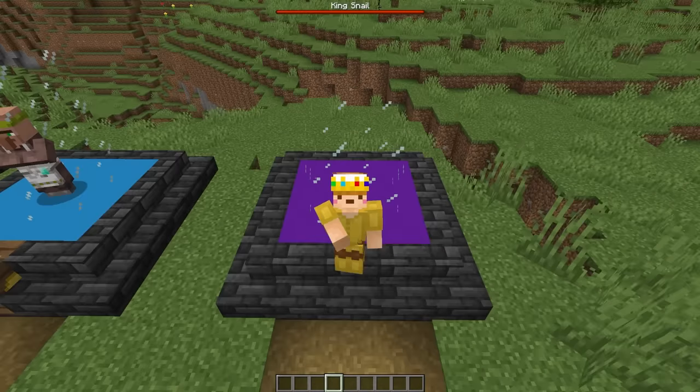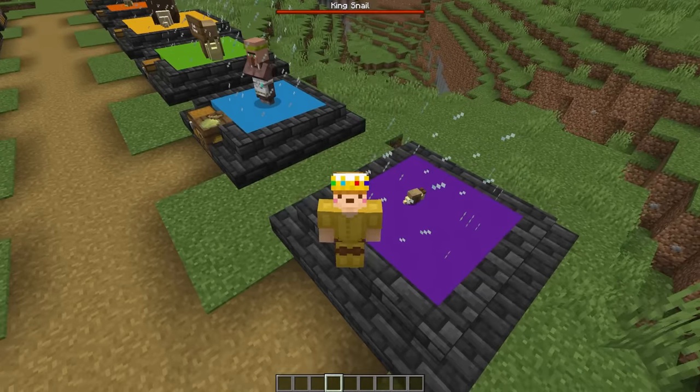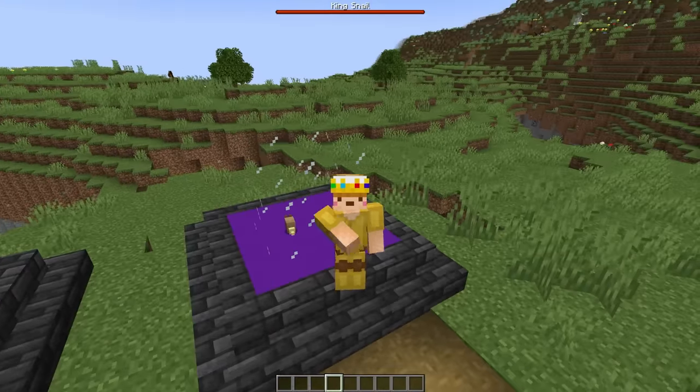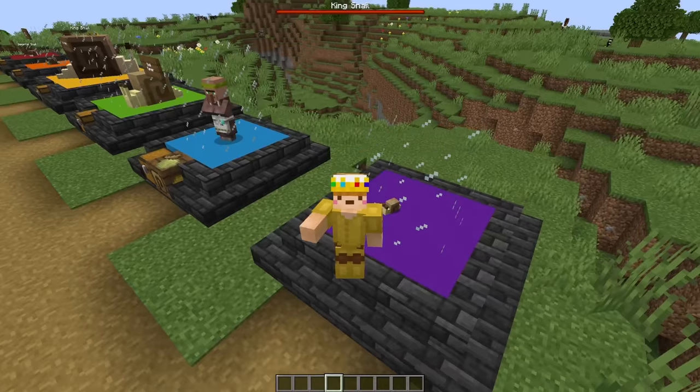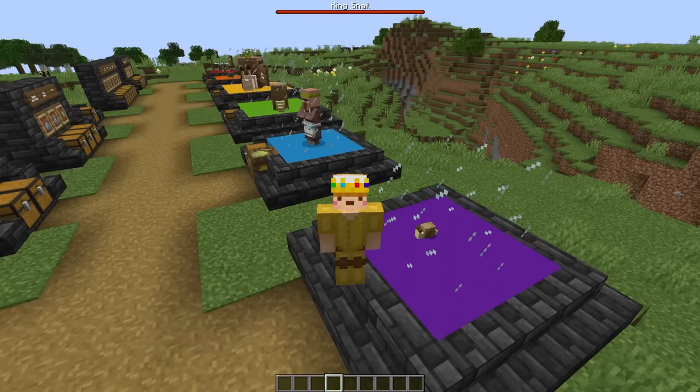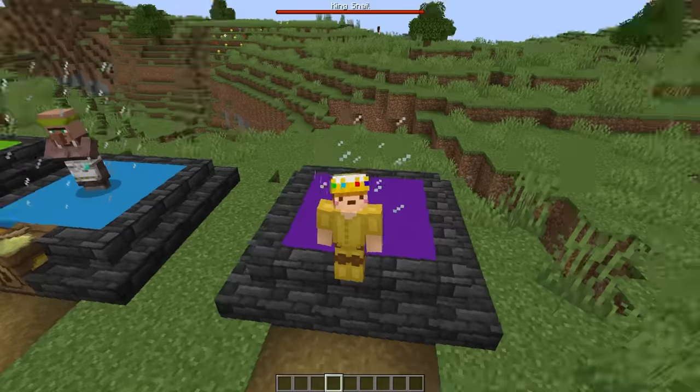So if you want to play this, I have the link to it in the description for the CurseForge download, or you can just look it up on there. Just look up Immortal Snail, Alancraft YT, and it'll show up. It is only for Java — it's a Forge mod, 1.20.1.